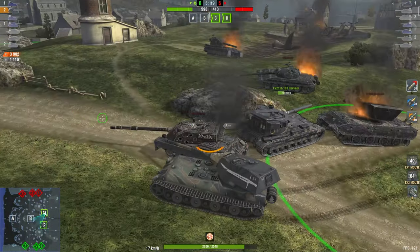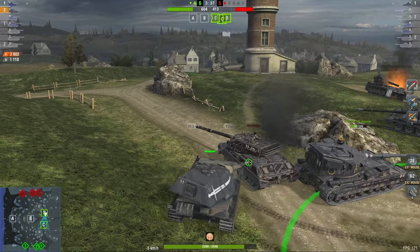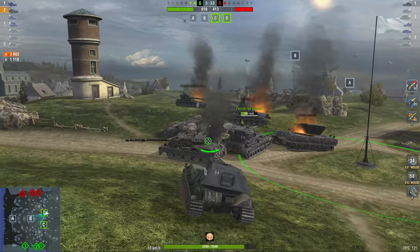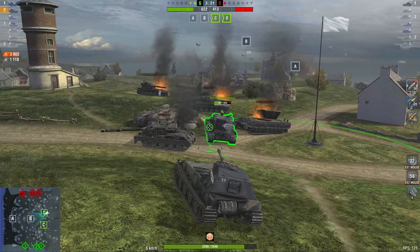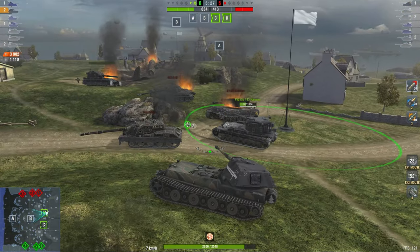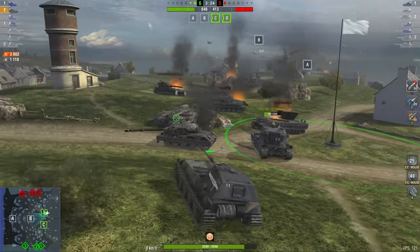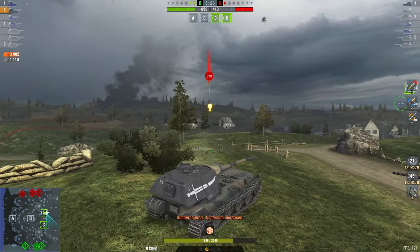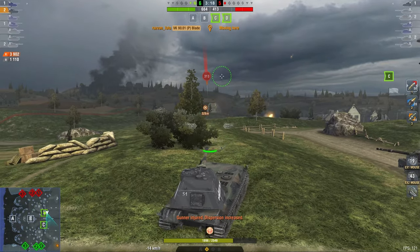What do you do if you're in two slow vehicles against a light tank like a Bat-Chat? In a standard encounter mode, essentially nothing—you just have to try to find them. But in Supremacy, especially here on Naval Frontier where you can control the C and D bases quite easily, it makes the most sense to simply play those bases.